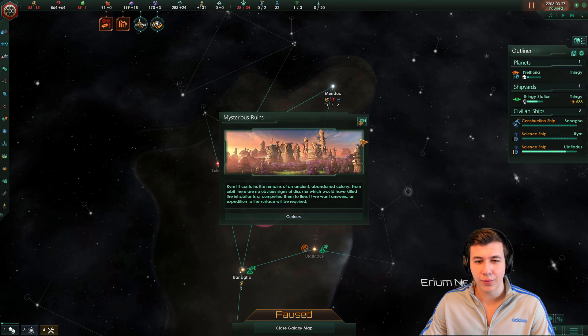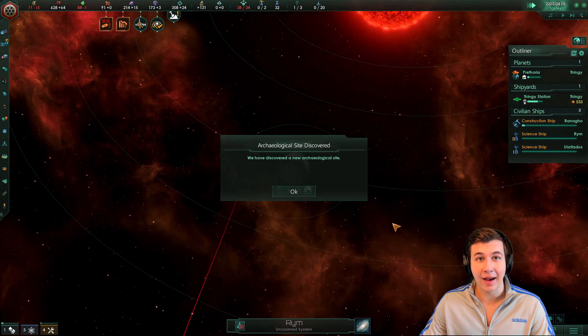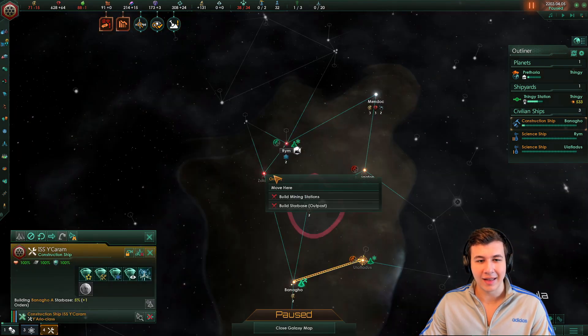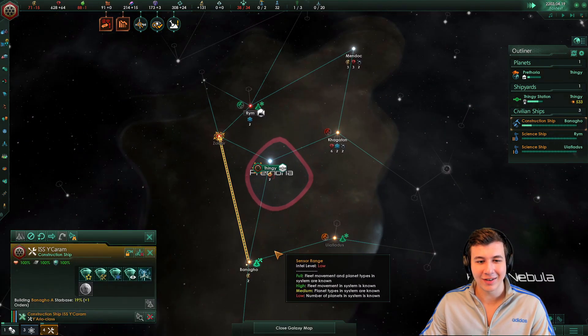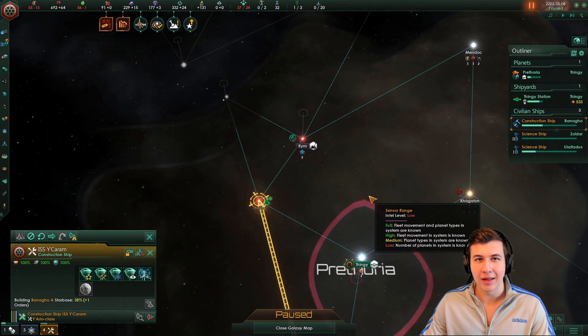Mysterious ruins! That means we got this ruin event chain, which means a lot of free resources. We're definitely going to want to take that system as early as possible — I'm actually going to stop expanding elsewhere and go for this ruin above all else.